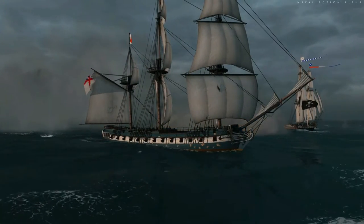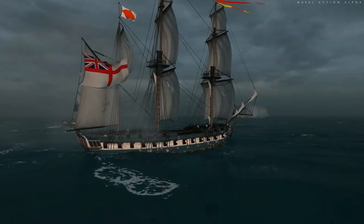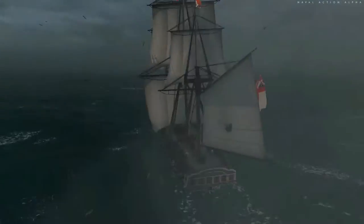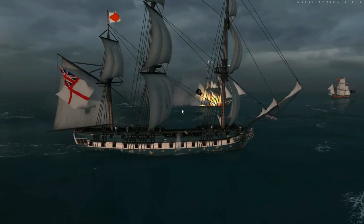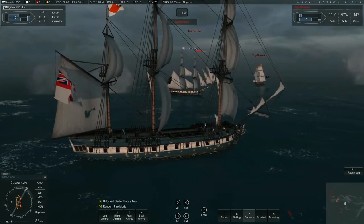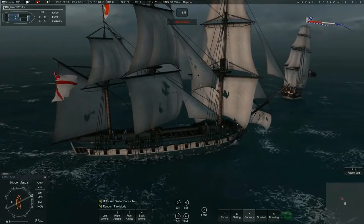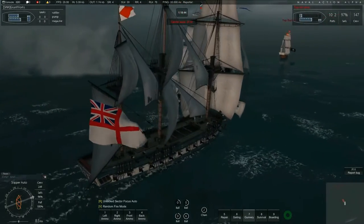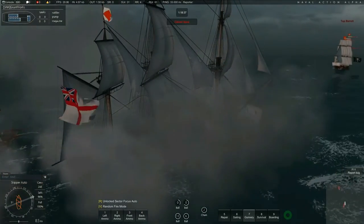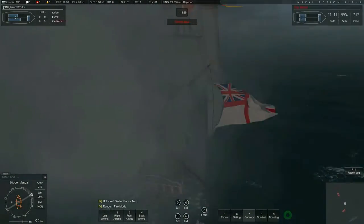I wanted to take some pretty pictures but he sailed away. There's the Cerberus as well. I don't see them as that big of a threat now — I thought I was fighting two Cerberuses. Even then, their lower caliber guns are not really a match, but the Pirate Frigate, as I mentioned in the review, has a little bit weaker armor than the Frigate. My cannons aren't reloaded enough to give him the hammering he was supposed to get, but I'm sailing and hoping my cannons will reload in time for the Cerberus.